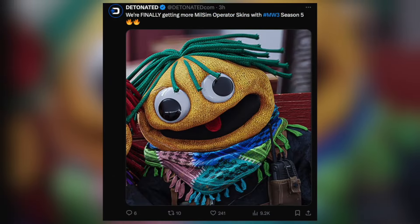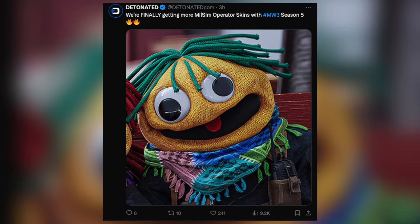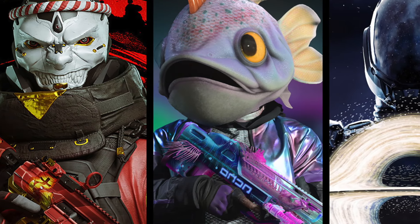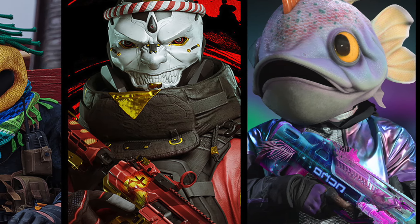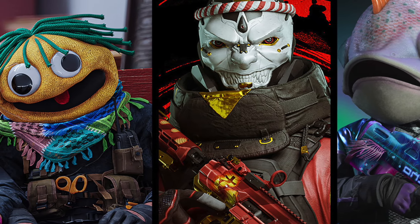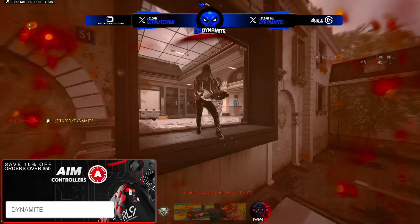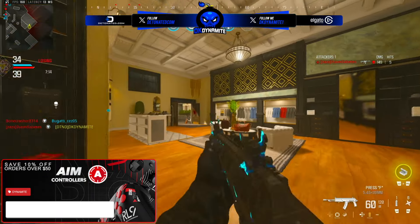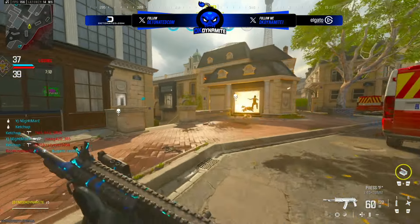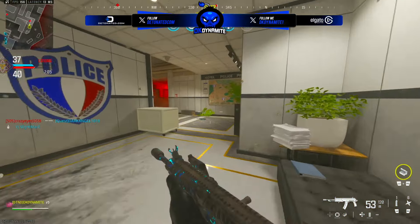We didn't get a full bundle reveal for the Sesame Street-looking operator skin — yeah, this is totally a milsim operator coming to our fifth season, just kidding. You guys probably saw the joke over on Detonated's Twitter. We got a glimpse of how goofy this skin looks. It's probably going to be part of a party pack they'll talk more about closer to the mid-season, or it could just be a random bundle that drops at any point in season 5.